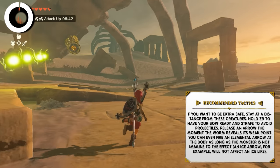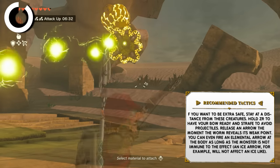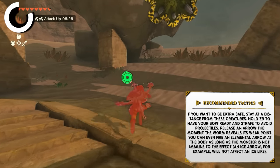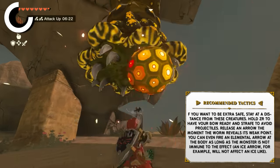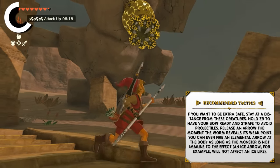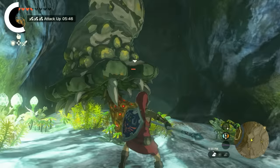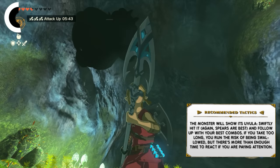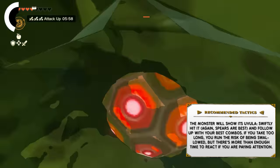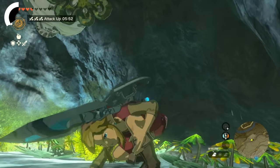Here are a few recommended tactics for Like-Likes. If you want to be extra safe, stay at a distance — hold ZR to have your bow ready and strafe to avoid projectiles. Release an arrow the moment the worm reveals its weak point. You can even fire an elemental arrow at the body as long as the monster is not immune to the effect — an ice arrow, for example, will not affect an Ice Like-Like. If you feel confident in your reflexes, you can deliberately stay at close range; the monster will then show its uvula and you can swiftly hit it. Spears are the best choice since they have longer range, and you can follow up with your best combos. If you take too long, you run the risk of being swallowed, but there's more than enough time to react if you are paying attention.